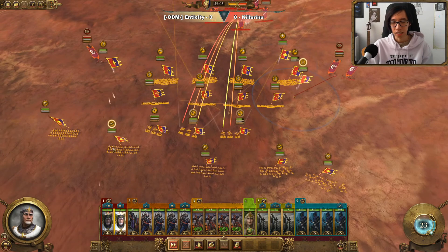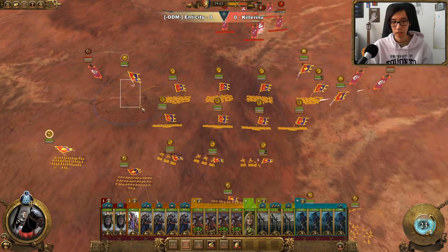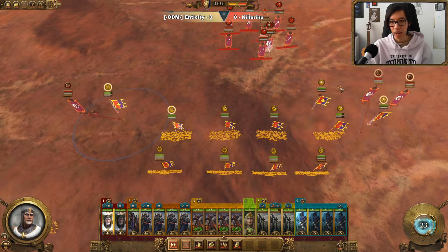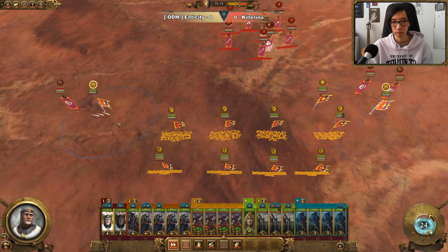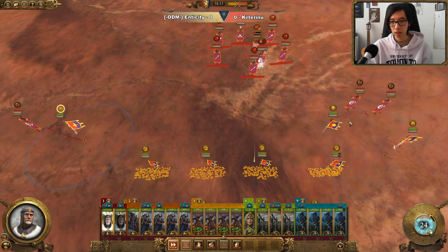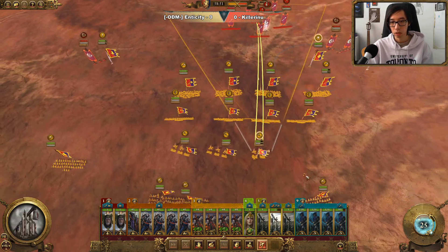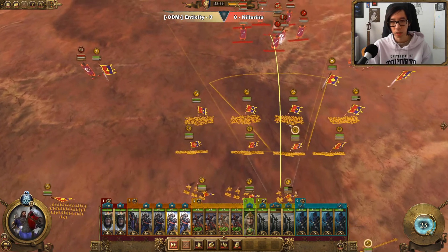We definitely don't want to be losing Cavalry against the Dark Elves — we need them to cycle charge their infantry. Although in this case, we don't need Cavalry as much. So here we go, just continuing to try and burn the ammunition of these Scourge Runners. The Bolt Throwers will take out a few Trebuchet models, but we're okay with that. And then our Archers will be able to help kill off the infantry.